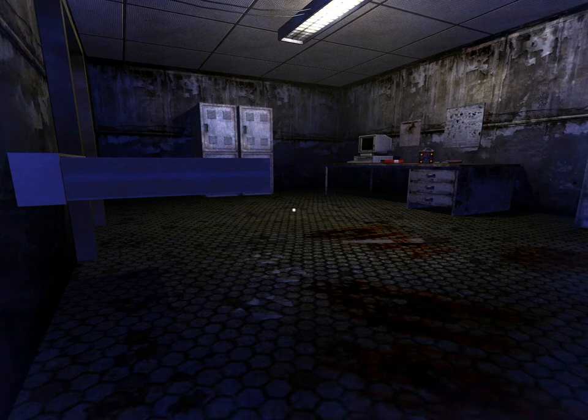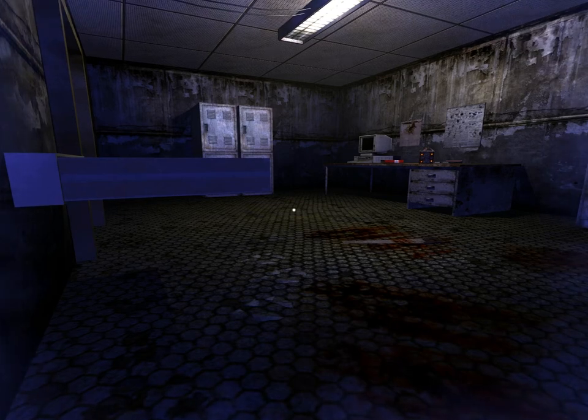Good evening everyone, this is the Blue Badger and I welcome you back to Penumbra: The Black Plague. We are currently in the room of the deranged psychopath that just cut off his hand. Funnily enough, it happens to be the safest room in the building right now because the door opens outwards and apparently the zombies don't know how to open outwards doors. I'm still hiding in the corner for my own safety though, as you can hear him growling and trying to eat my tasty intestines.